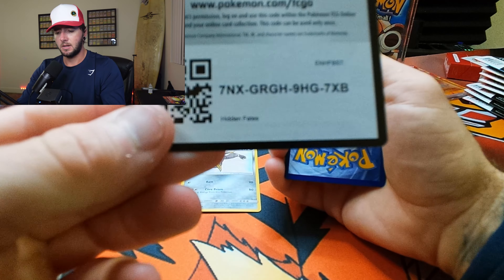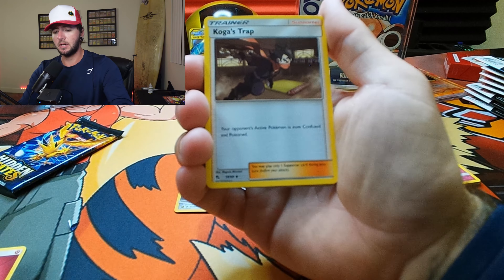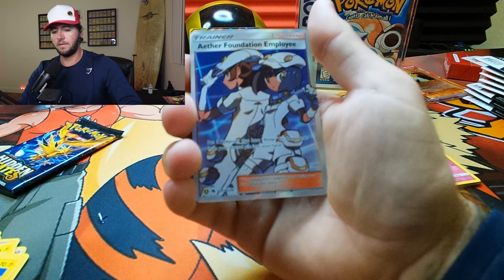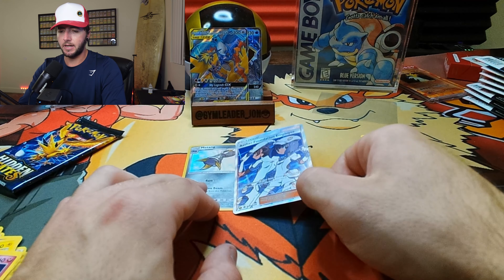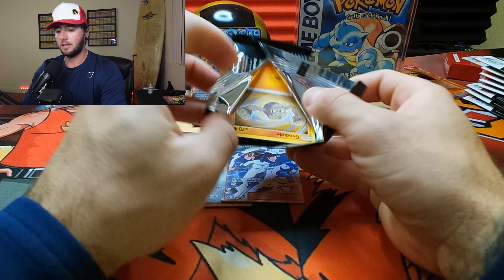On our second pack of the first tin, we pull the Moltres, Zapdos, and Articuno tag team. Honestly, I couldn't have asked for a better pull from this tin. I'm glad we pulled something — incredible pull! Leave a like and subscribe to my channel for this incredible pull. We will leave that right here with the Gyarados EX. And we got the Shiny Matang — would have been great if it was Metagross, but still incredible.